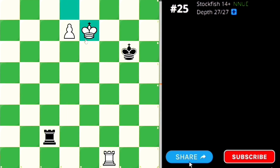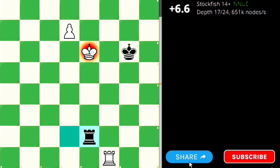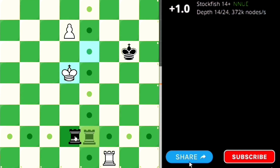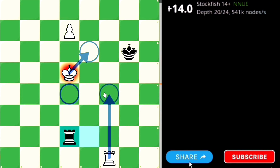So how can White win this position? Whenever White tries to bring his king out, Black keeps giving checks and White has to retreat back. If we can somehow block this check — what if we lift the rook and place it here to interpose? That would be a great idea, and this is what the Lucena tactic means.